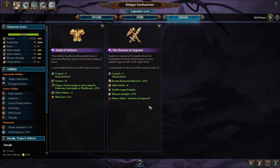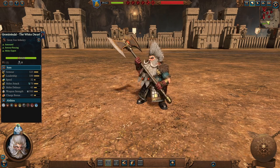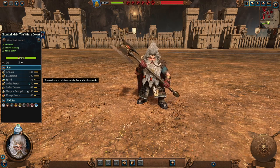With his quests, he also gains the passive ability the Hammer of Angrund, which increases base and armor piercing damage, charge bonus and melee attack if the leadership is above 50%. Grom Brindle, the White Dwarf. Also heavily armored — you see the typical stance on these guys, always heavily armored. No shields though.